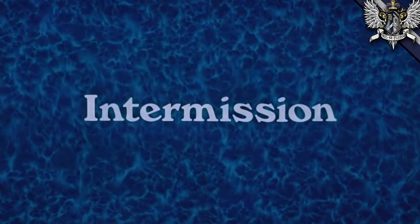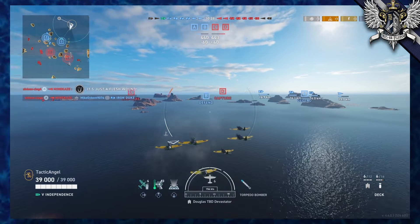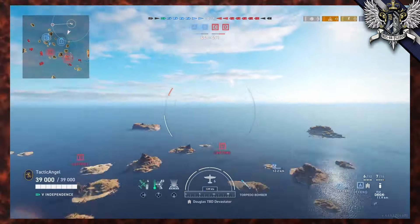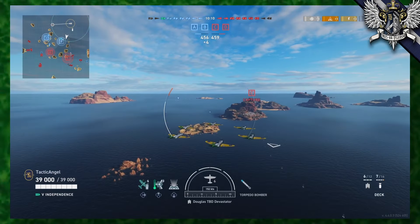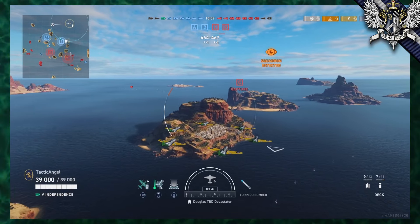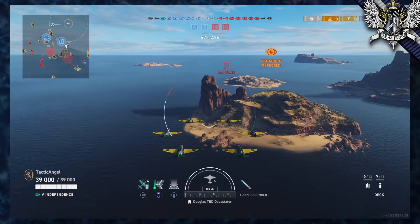We'll take a brief intermission before we get to the good part. The first thing veteran Independence players may notice is that this ship now has SB2C Helldivers and TBF Avengers. I would like to say this is the single best thing to come out of the carrier rework for a couple of reasons. We decided to launch TBD Devastators — this will give us a little bit of time to explore some fun facts about the air group here. Not only does this look strange having wildly differently painted aircraft, this sort of shenanigan would never have happened in reality.